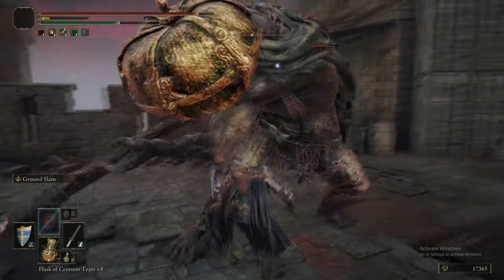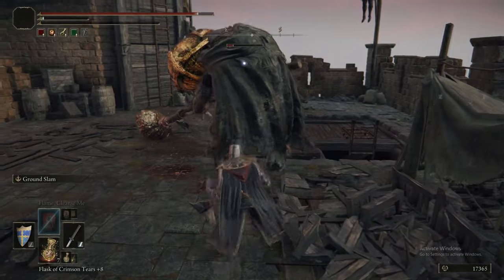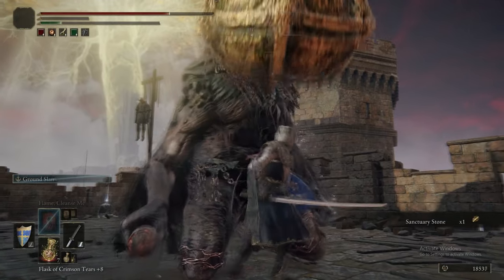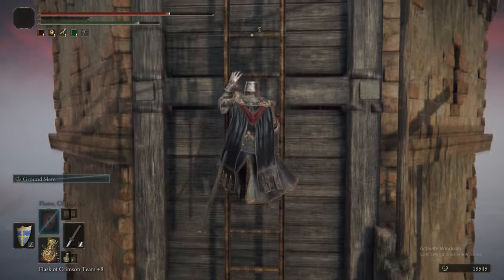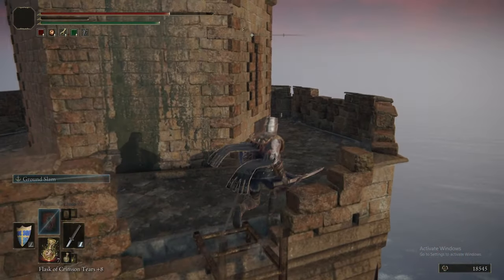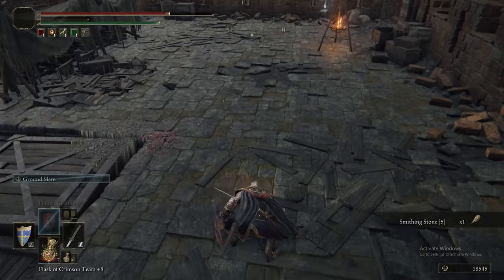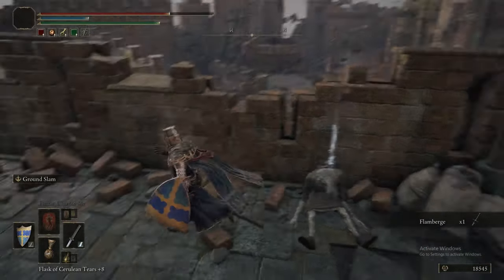Up this ladder there's a Pumpkin Head. We've fought a bunch of these before — Ass Slam, avoid its head, easy enough. They can drop their headpiece, the Chainlink Flail if they're wielding it, Sanctuary Stones, and another crafting material, but the only really relevant drops are the Chainlink Flail and the headpiece. That was a Smithing Stone 5 we got there, and the Flamberge.